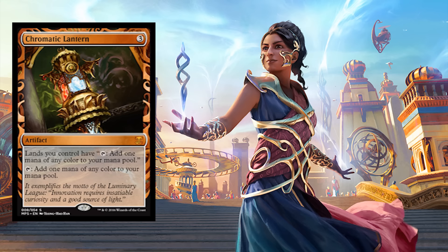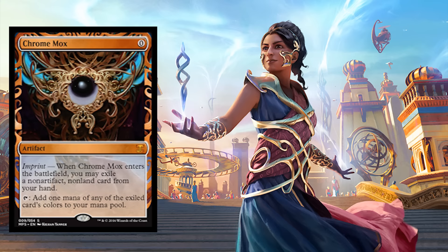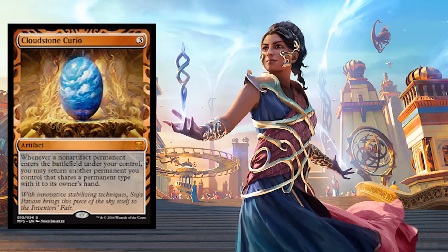EDH players are about to be strapped for cash. Here we have Chrome Mox — beautiful. I mean, they nailed it. Say what you want about the border — I'm not sure how everyone feels about the border — but the art... Cloudstone Curio.